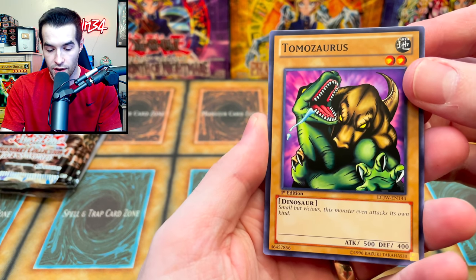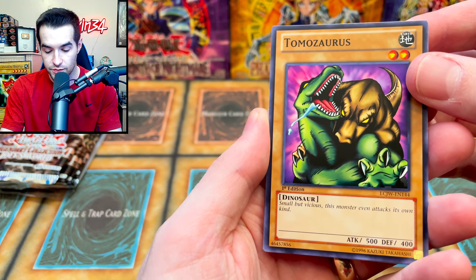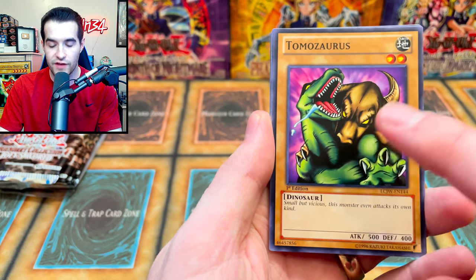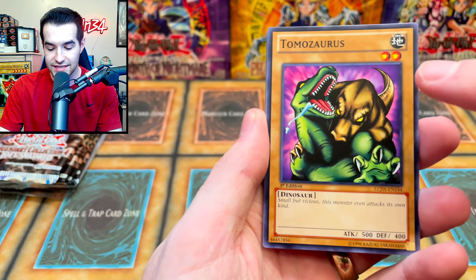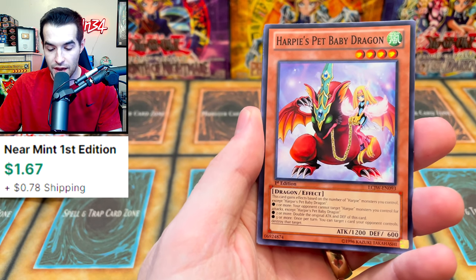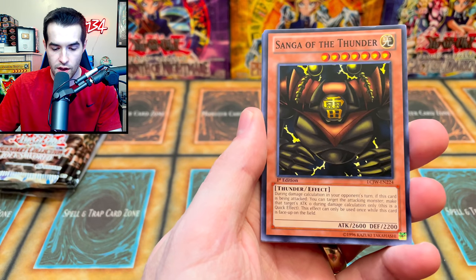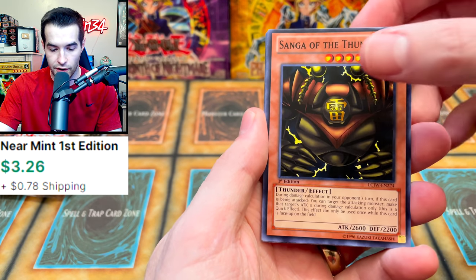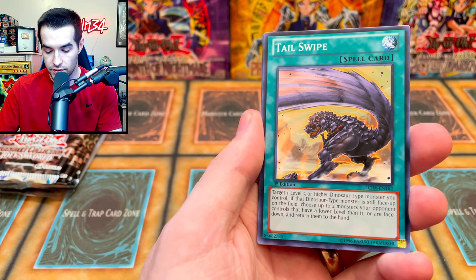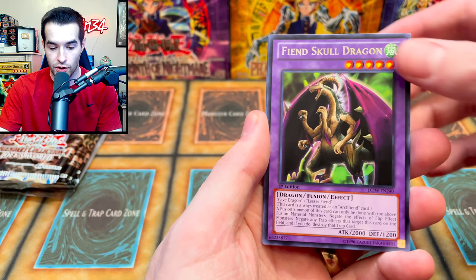Let's start — oh this is a cool one, we have the Tyrannosaurus which is a very cool 'small but vicious' monster. It even attacks its own kind; it only has 500 attack — this card should have more attack. Harpy's Pet Baby Dragon, this is actually a nice card, it might have some value at common. We got Song of the Thunder, Black Stego — more dinosaurs — Tail Swipe, and Fiend Skull Dragon, that's a very good goat card.